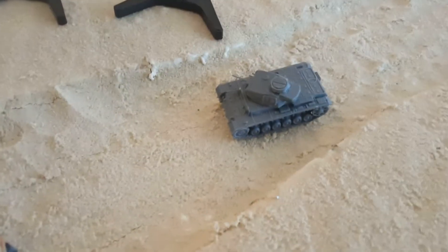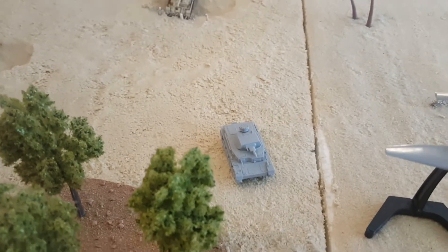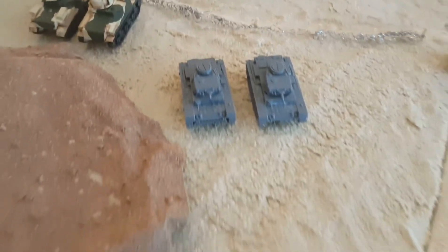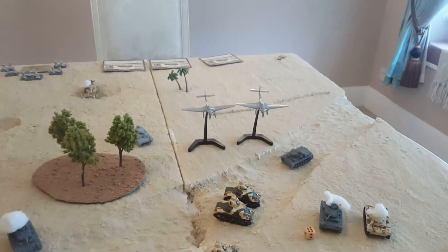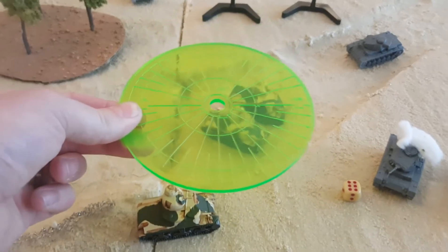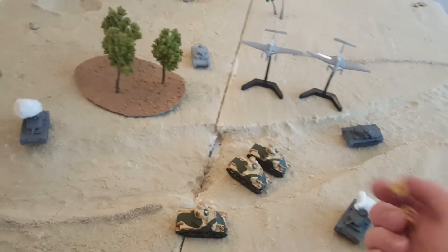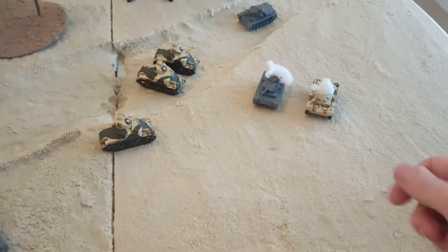German Turn 3 movement: one Panzer III does a blitz to get side shots on the Grants. The Panzer IV finally passes his cross check and moves up a full 10 for side-rear shots. The other Panzer IIIs pass cross checks and move to potentially machine-gun the infantry. Stuka bombardment: ranging in on four-plus, three attempts — get it first try. Template covers all three Grant tanks.